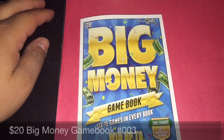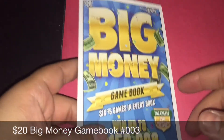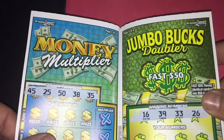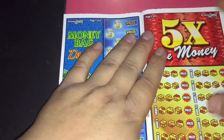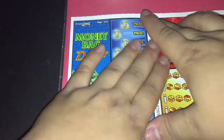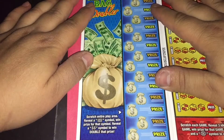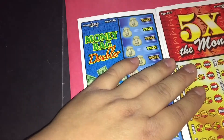Hey guys, what's going on? Back again with another Big Money Playbook — the $20 scratch book from Arizona Lottery, ticket 003. I went ahead and scratched off the winning numbers and the number matching games. We'll go ahead and start off with the first game, Money Bag Doubling. We're looking for the bill symbol and the double dollar sign symbol.